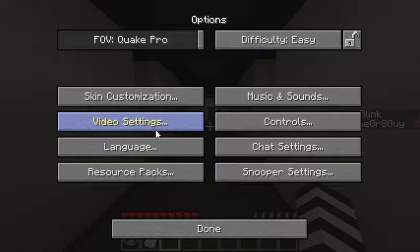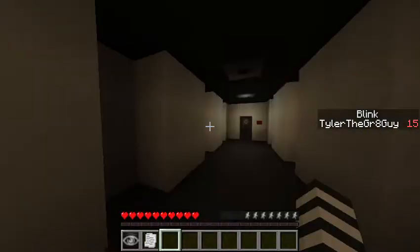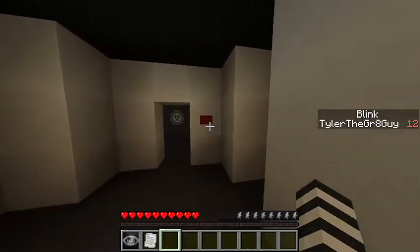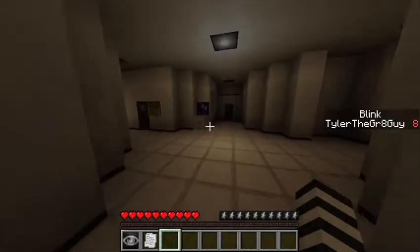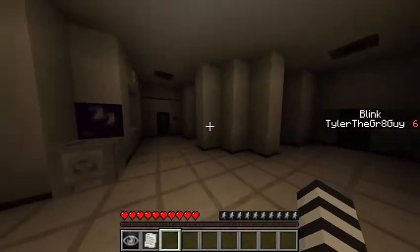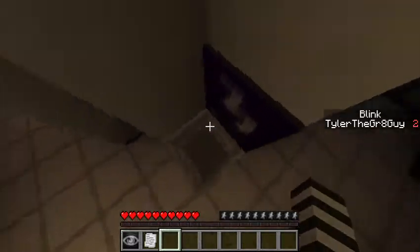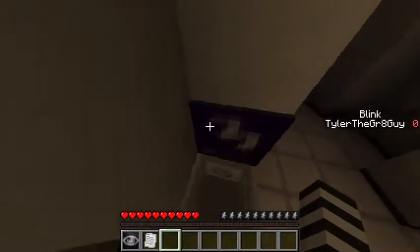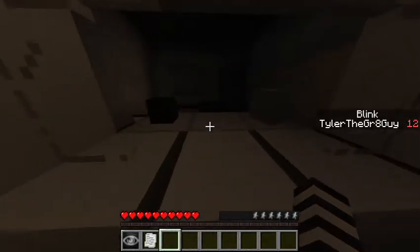I'm gonna turn my brightness up quickly. I hate it when it does that. I don't like the blink meter because whenever it goes down to one, I'm scared that SCP-173 will show up last second and snap my neck. Is this a document or something? It's all trash. Information center — I can't go in there, can I?